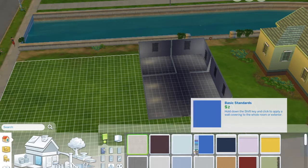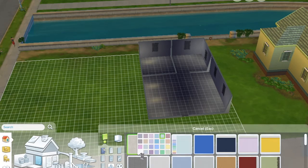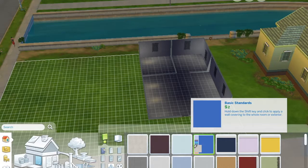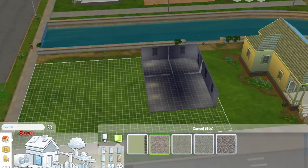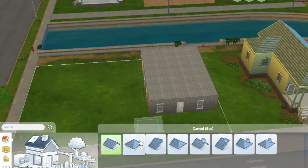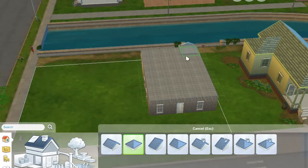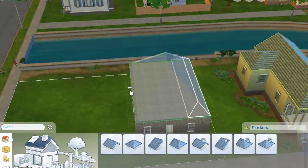Once I had all the windows in, I decided on a wall color. Being used to Sims 3, I didn't know my usual Sims 4 colors, so it took a while, but I ended up going with a creamy white color on the inside. Then I picked a stone texture for the outside and added a roof on top. I'm going to fast-forward the rest of the house-building from here because I know it can get boring.